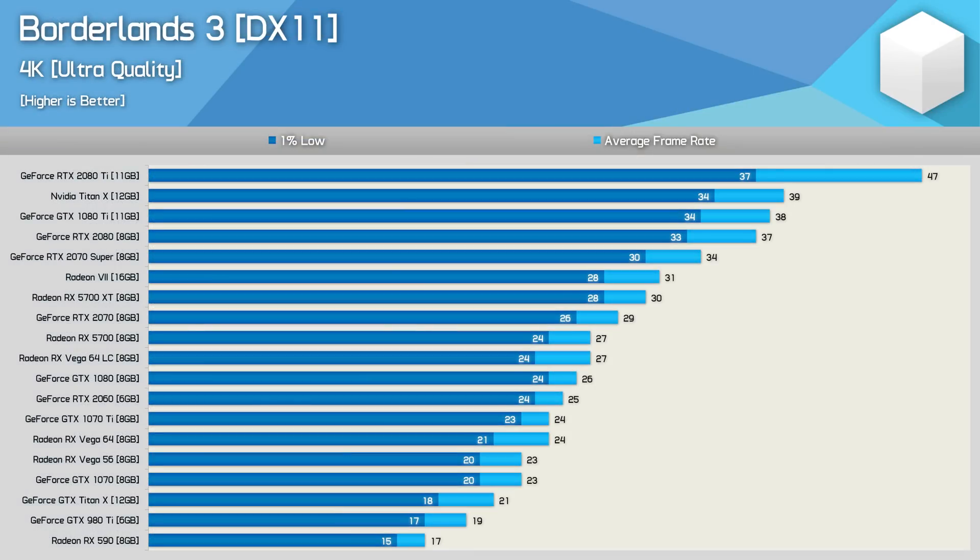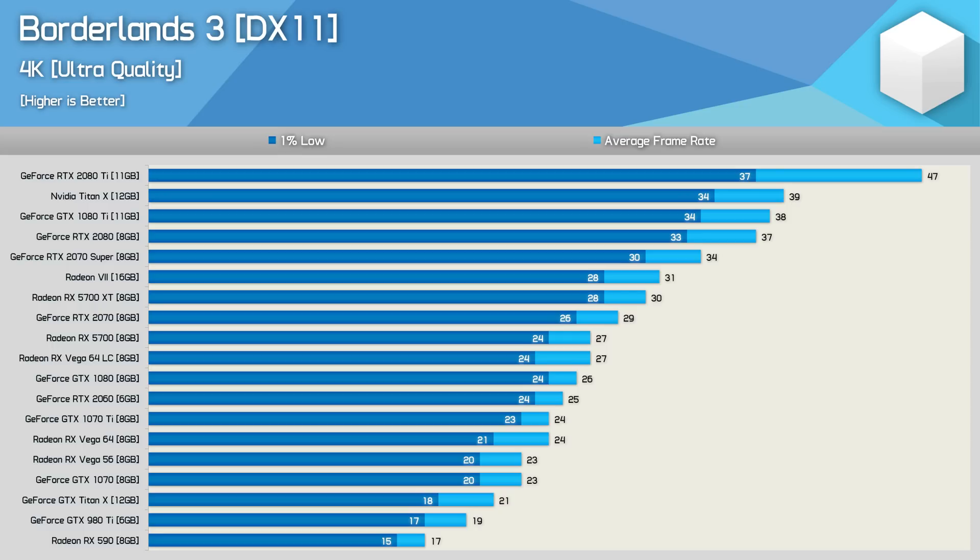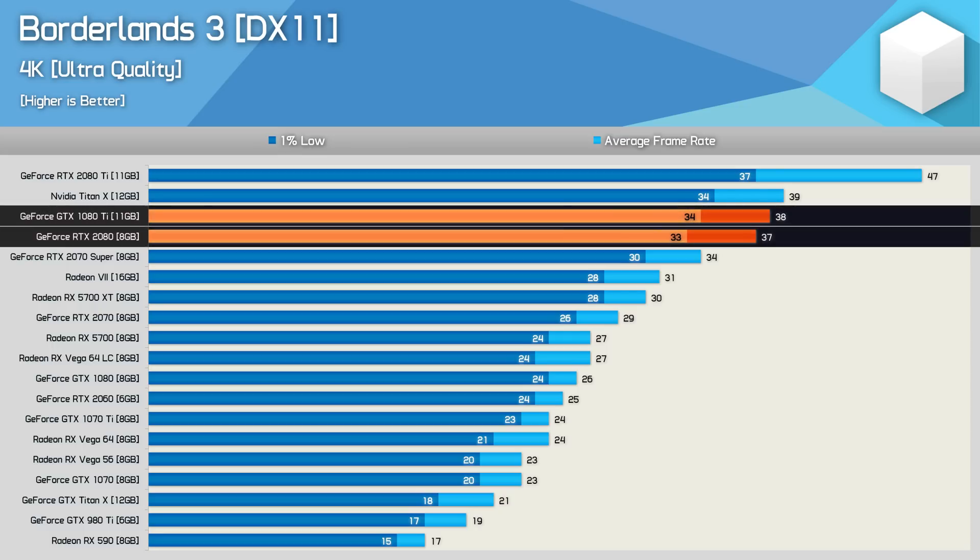Jumping up to 4K hammers performance as you'd expect, and now even the RTX 2080 Ti can't achieve 60fps on average. That said, with Tim's optimizations the 2080 Ti should be good for a little over 70fps — and using the HUB quality settings the 2080 Ti averaged 72fps for a 53% performance boost. I would have done more testing with Tim's quality settings, but by the time I had the information from Tim I was already like 50 GPUs deep into my testing. What this means is with the optimized quality settings, you can better push near 60fps at 4K with the GTX 1080 Ti or RTX 2080.